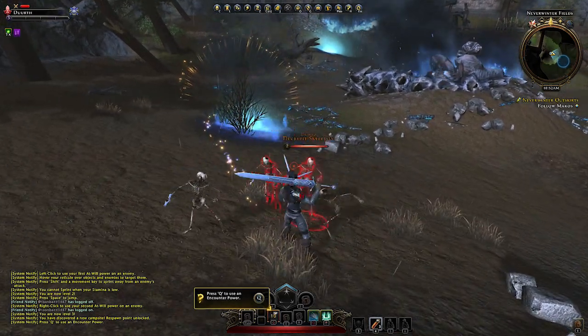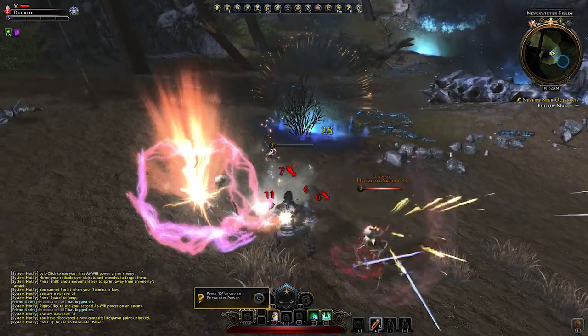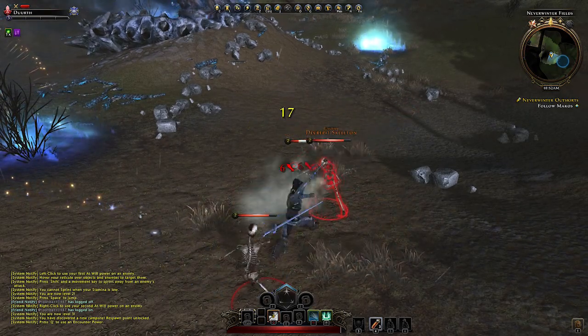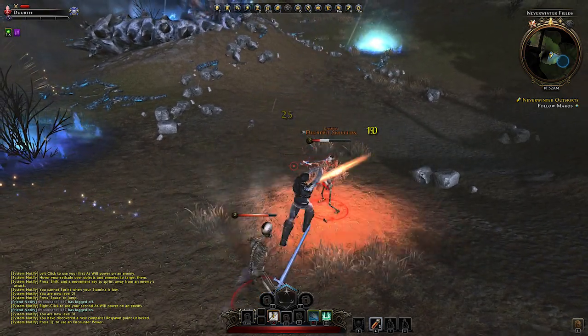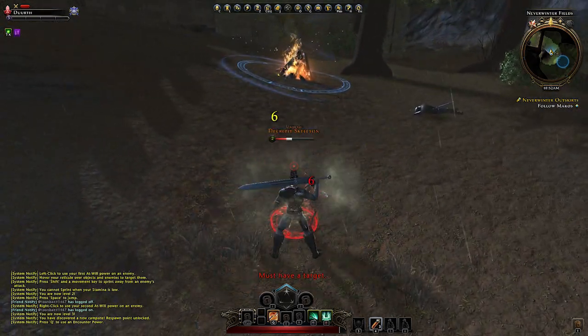We can now use our swirl attack, and I misused it — used it without enemies nearby. Well, this is really bad, so I have to hack each of the skeletons one at a time.